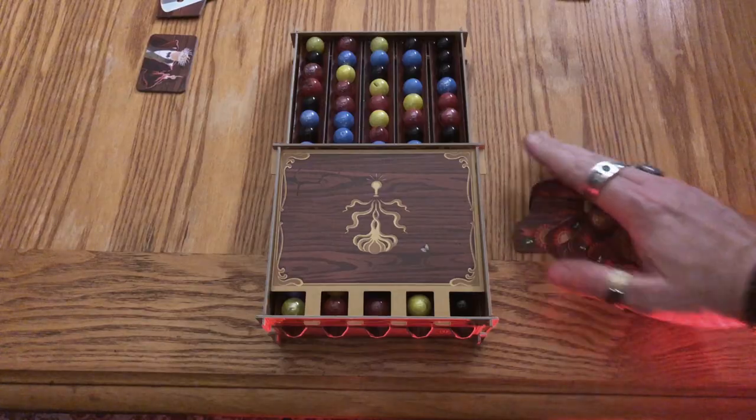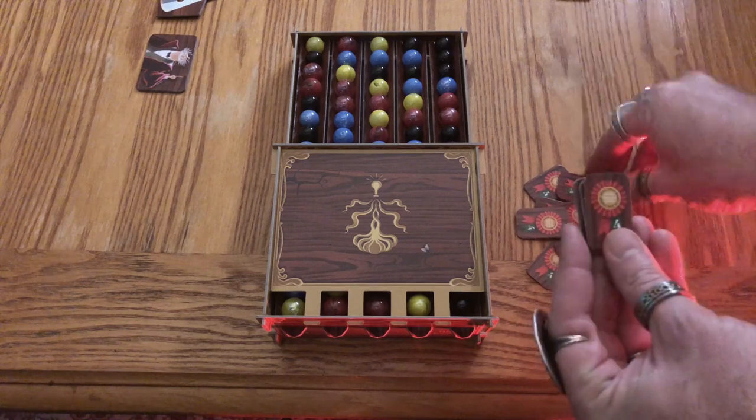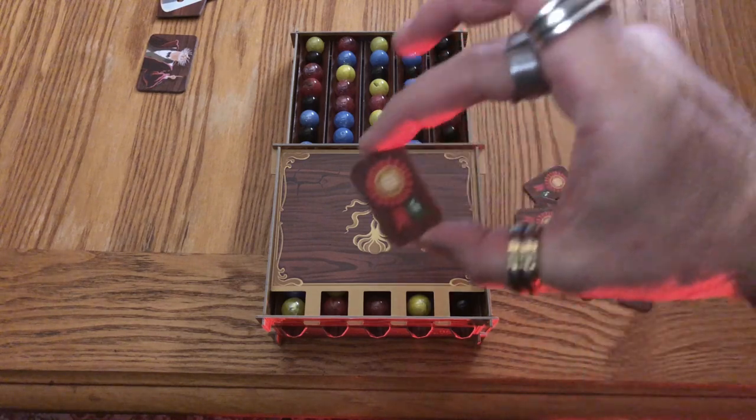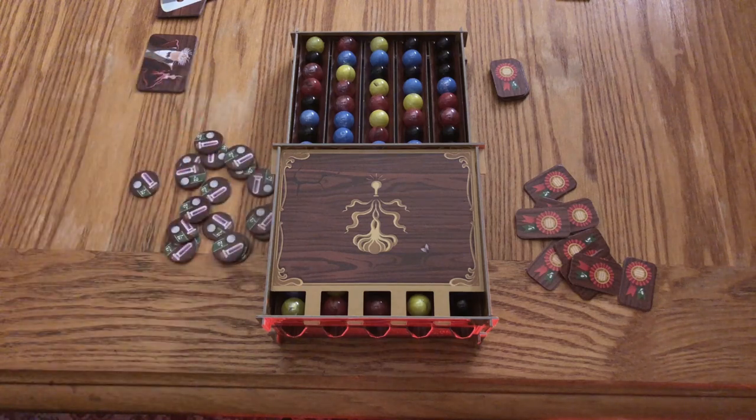Place the skill tokens into a countdown stack like this. If there are two players, put four. If there's three players, put five. And if there's four players, you'll need six. Finally, pile the little help tokens and you're ready to begin.